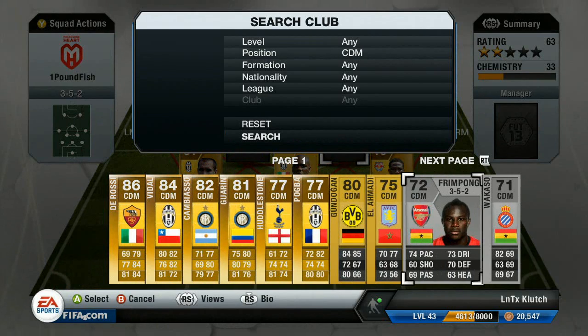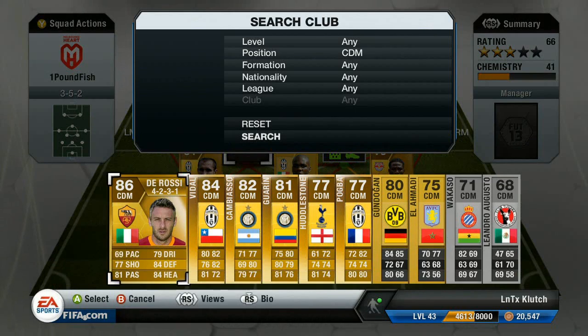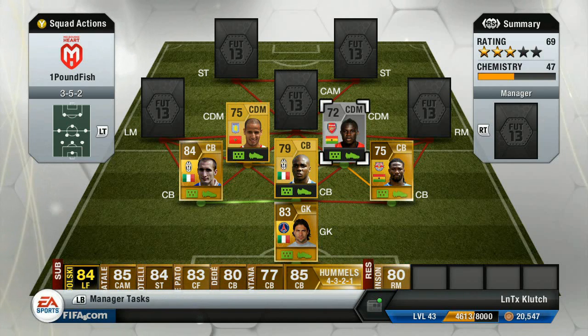First centre mid we have is Emmanuel Fringpong — I keep mispronouncing that. Second defensive mid we have is Elamardi. Along with Fringpong, two defensive mids I hadn't actually used until this team, since I made this team before that other squad builder — just in case you're wondering why I said I've never used Fringpong before.